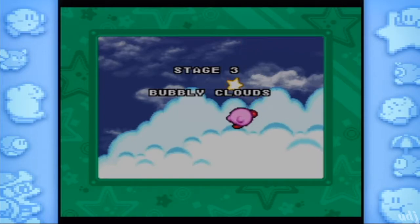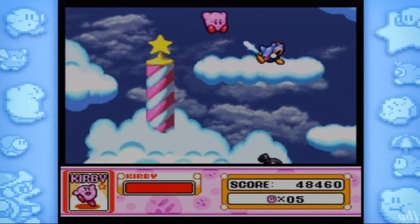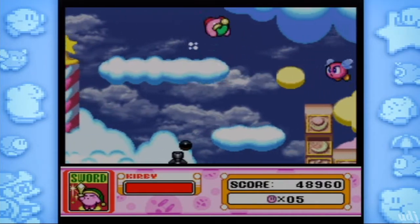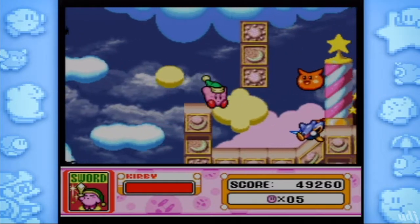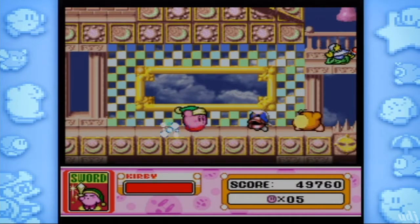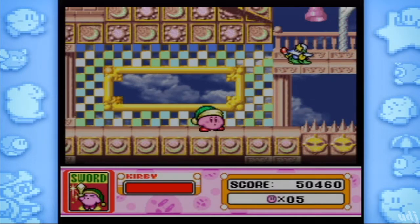Now we're on to Bubbly Clouds. We still got to fight Kracko — that's nice. Him and Wispy Woods are like the enemies that'll never leave because their fights are so cool. Wispy's a good tutorial fight, and then Kracko's just like, okay, you've played through this far, we'll see if you remember how to fight — and it's actually a challenging fight. Kracko's usually a pretty difficult fight, for both casual players and speedrunners.